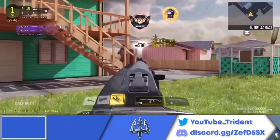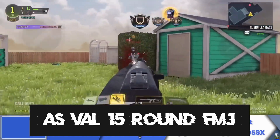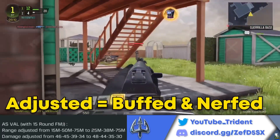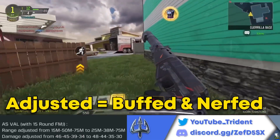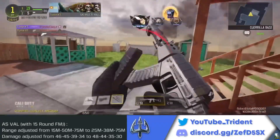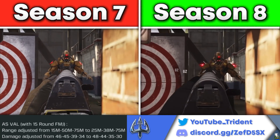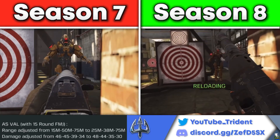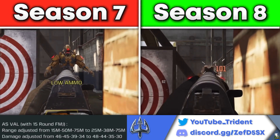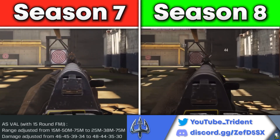Moving on to the semi-automatic two-tap assault rifles: the AS Val with the 15-round FMJ mag — which converts it into a marksman rifle — got its range and damage at range reworked. Some things were buffed and some were nerfed. Generally it will be better at close range. Its first kill range — the range where damage is highest before any drop-off — got buffed from 0–15 meters to 0–25 meters, and the damage in that kill range got buffed from 46 to 48 damage per shot to the stomach.